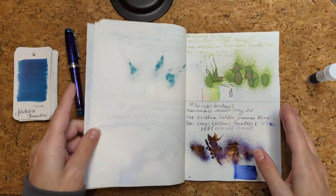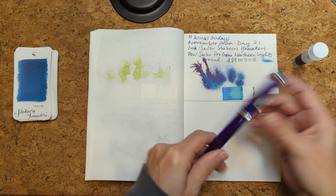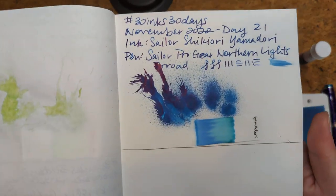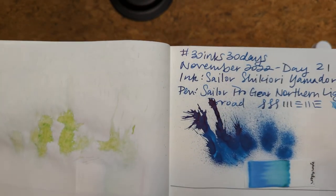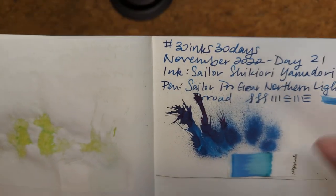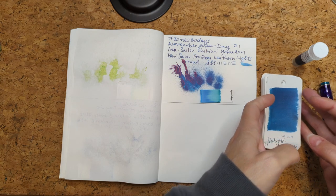We'll look at yesterday's ink, which was Sailor Shikyori Yamadori in a Pro Gear, and this was so lovely — just my type. It's a teal, there is some reddish pink — I almost want to say pink — sheen. It's hard to capture but it's mostly just a nicely shading dark teal, which of course I love. So that was yesterday, truly delightful.